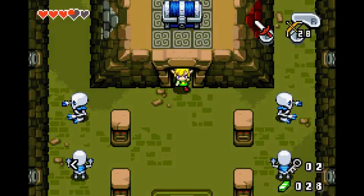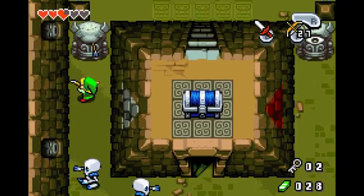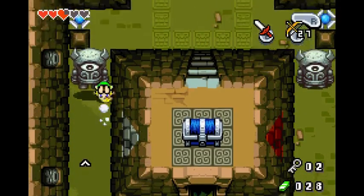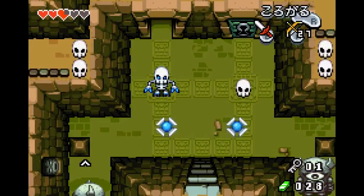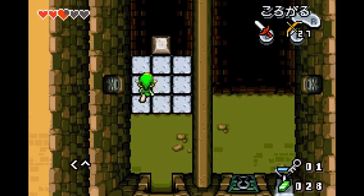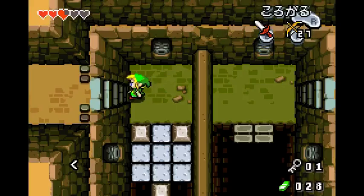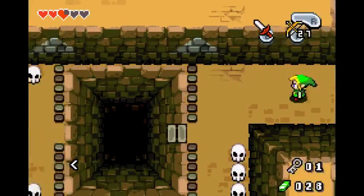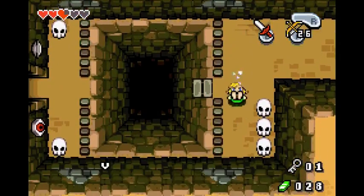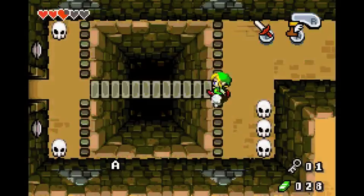Start by heading left and not getting hit by these guys. Hit this guy, roll, roll, open the door. Pretty easy room right here — roll up. Hit these two eye switches, then switch to your boots and your sword.